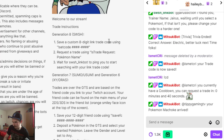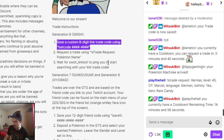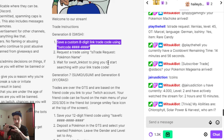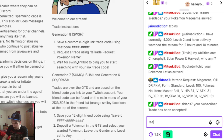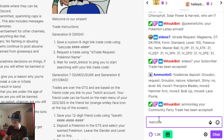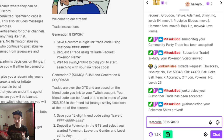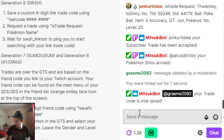What you do is copy the command. It says: save a custom digit link code using a request code. So you put exclamation mark, then set code, no spaces, exactly as written, then a space, then put your code in. So it's 154870 — with a little gap — 36124870. That is the code I'm currently using. Press enter, it will come up and instantly get deleted, and it will say your trade code is now saved.